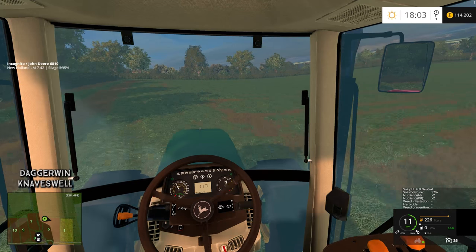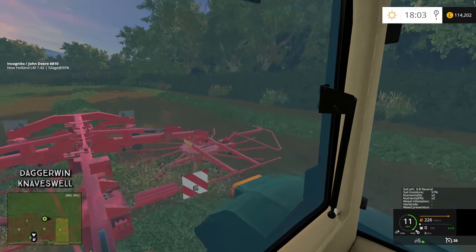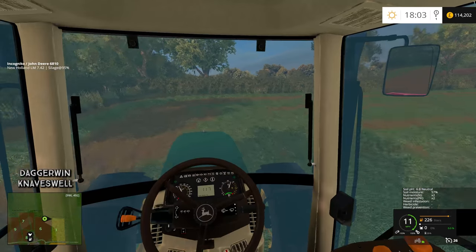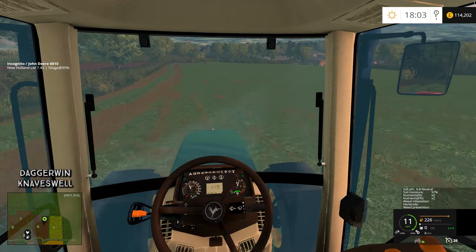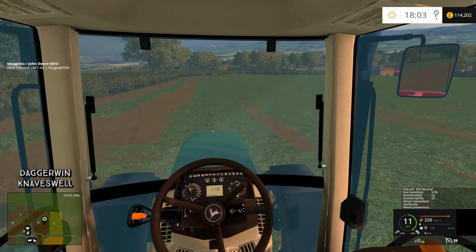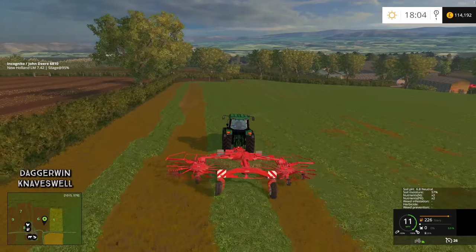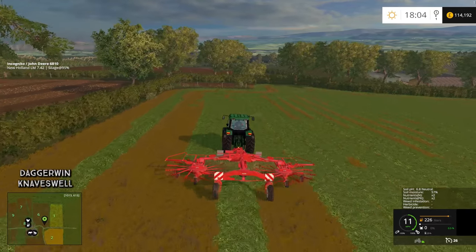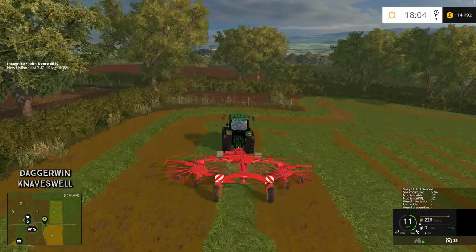I know everyone's going to say GPS mod — I know. I just can't bring myself to use it. I know it's used on a lot of farms, but would it really be used on a farm this small, just mowing a field of grass? For this map at least I cannot bring myself to use it. I think maybe on the bigger maps I might. I've got nothing against the mod, I just like to do stuff without relying on GPS. I know in real life that would sound crazy, but for Farming Simulator I just prefer doing it this way. I think it's just my playing style — call it boring, but I prefer it this way.